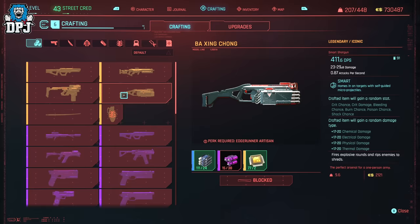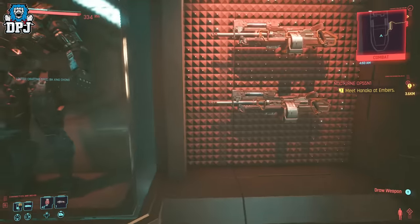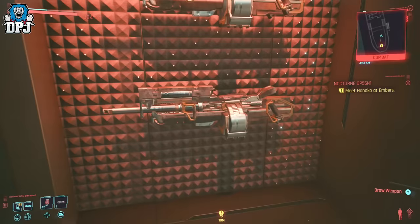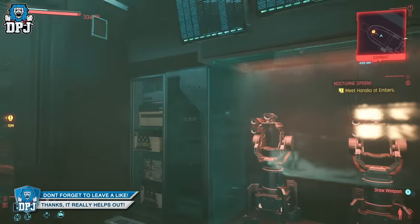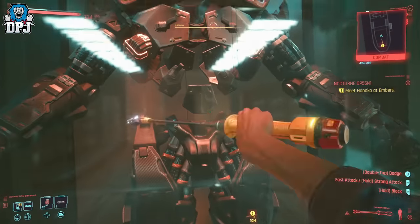But yeah people, this is how you gain access to Adam Smasher's secret room and get this amazing legendary iconic blueprint. And guys, the end of the video has arrived — if you enjoyed it, leaving a like really helps me out. If you're new around here and want to see more Cyberpunk on a daily basis, be sure to subscribe and if you never want to miss a video, you can turn notifications on by hitting that bell button. But guys, thanks as always for stopping by, hopefully you enjoyed the video and hopefully I will see you on the next one.